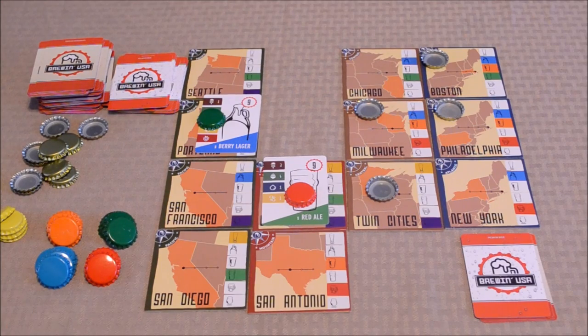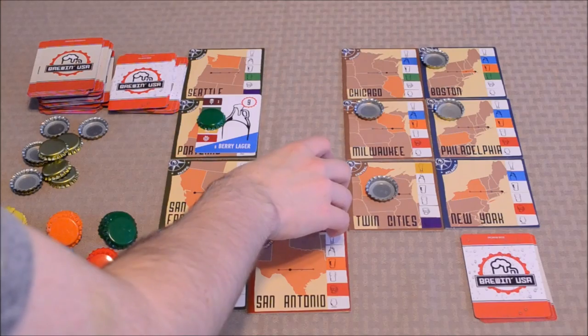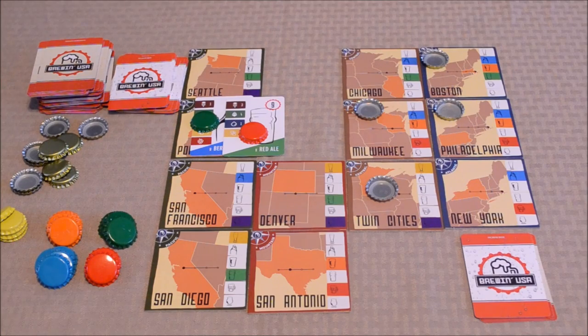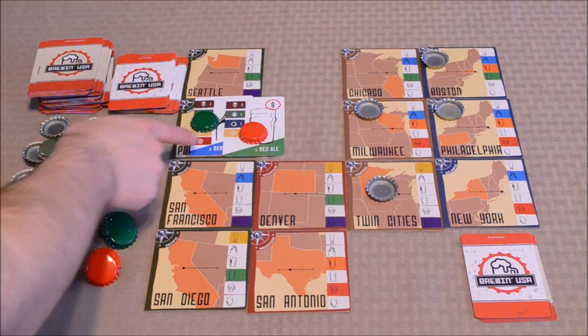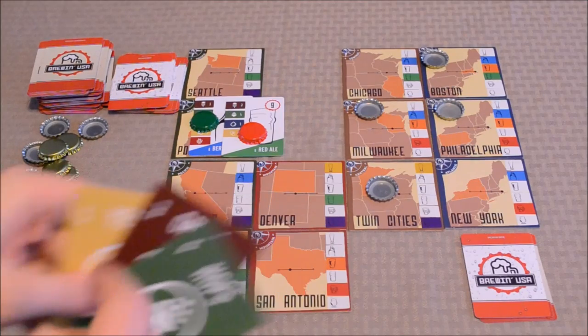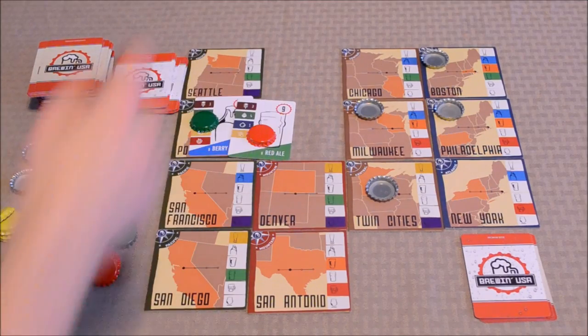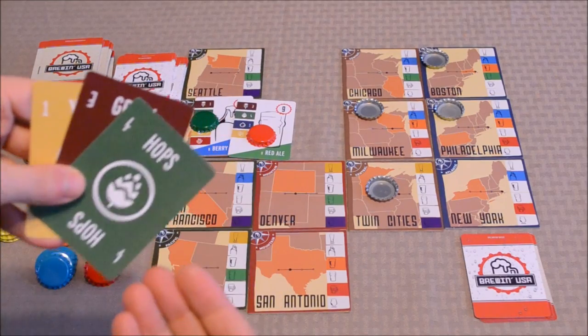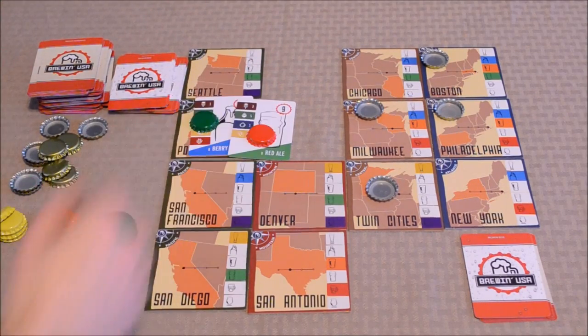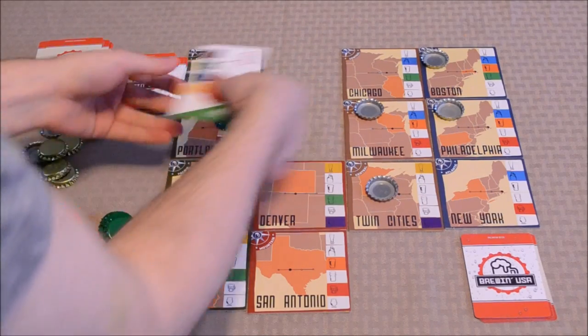The third and final phase only occurs if there are any brew fests, which happen whenever someone tries to launch a beer onto a location already occupied by another player. For example, if red tries to launch onto a location where green is already present, there's a brew fest. Each player chooses ingredient cards from their hand and adds those values to their beer's quality. The player with the highest sum wins the brew fest, and if the challenger wins, the defending player is kicked out of that location.